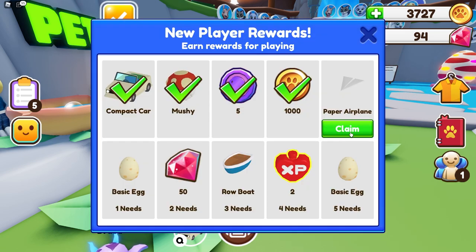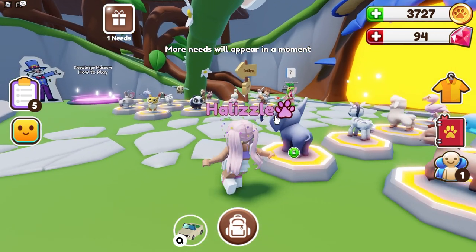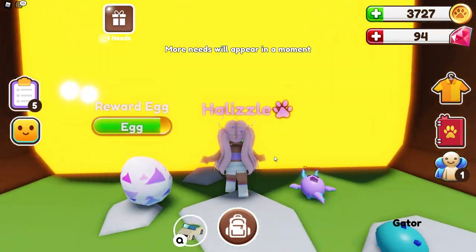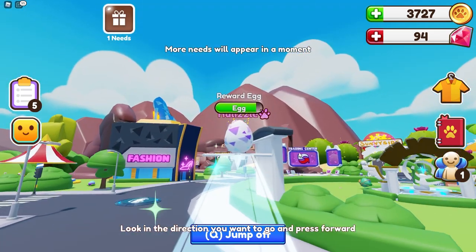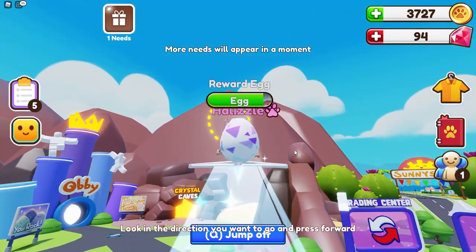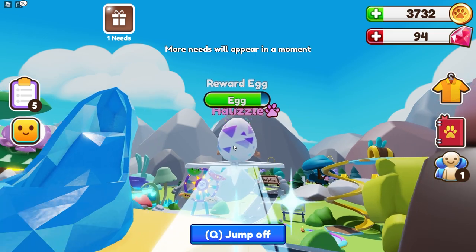Alright guys, we just completed that task too — explore Ropeheads on your plane. Go to the vehicles tab in your backpack to use it. No way! I thought it was like a toy or something but I guess it's like a vehicle. Let's go ahead and take that out. Oh my god, this is so fun! I love this vehicle — this is probably my new favorite vehicle. This is so cool!